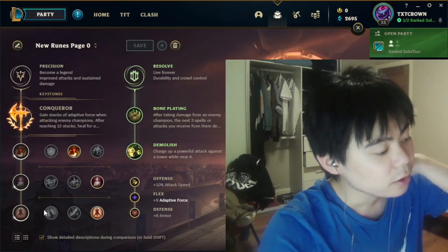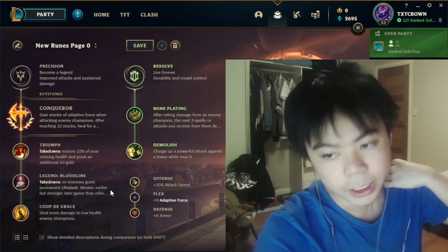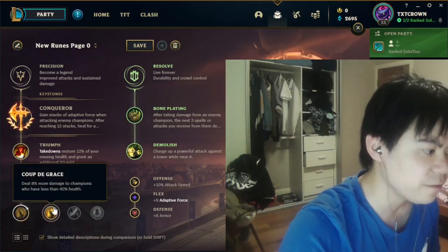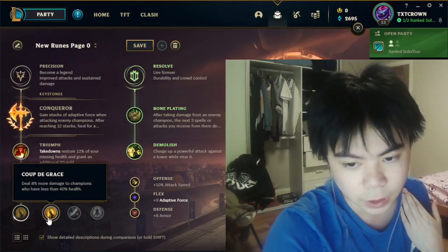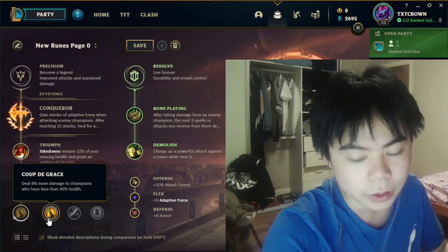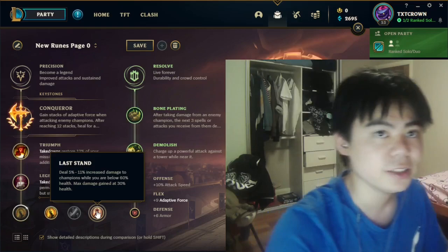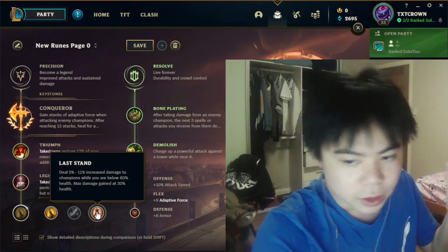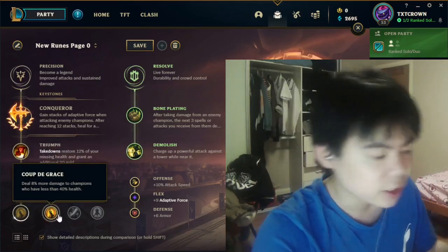The last slot is a flex between Coup De Grace or Last Stand, but I usually go Coup De Grace. With Coup De Grace, it will always be effective when you're killing someone because it just requires the enemy to be less than 40% health — when you're killing someone, they'll eventually fall below 40%, so you'll always get use out of it. Last Stand requires you to be low health to use it, and in a lot of fights you might not be low health at all, so Coup De Grace always delivers value.